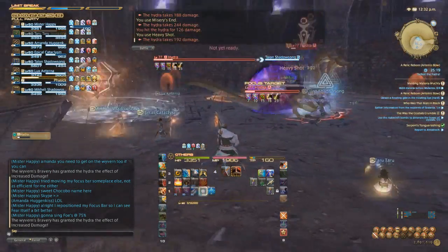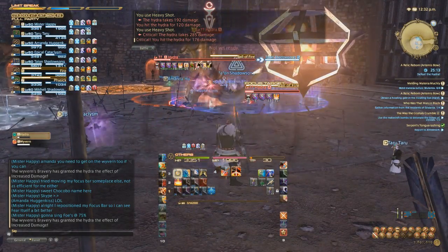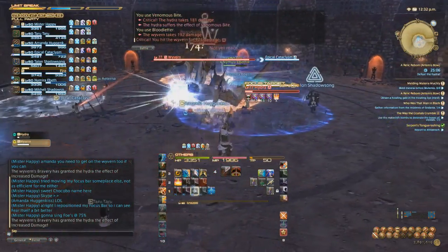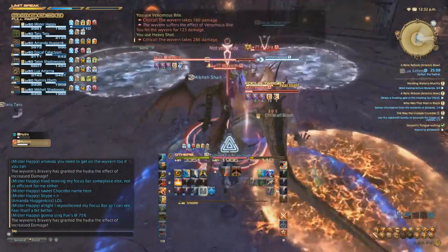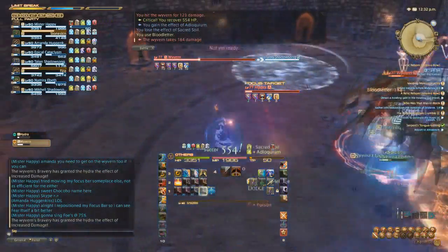There's not really much more to say about this fight — this boss is just so easy. In case you're wondering what some of the other steps of the Relic Quest are: you're going to need to defeat a Chimera, do Ampador Keep, fight Ifrit, Garuda, and Titan, and kill a few Beastmen, and you're all set. The hardest part is definitely Titan — he does not mess around.